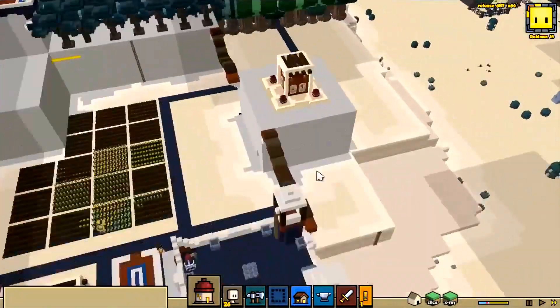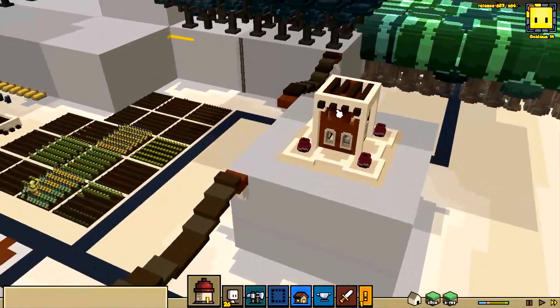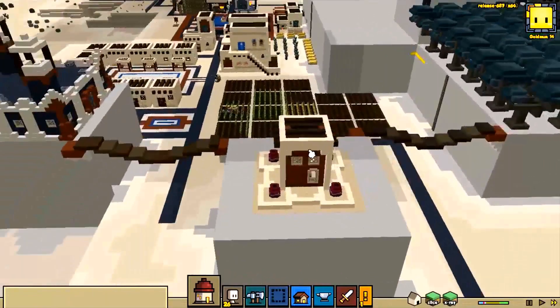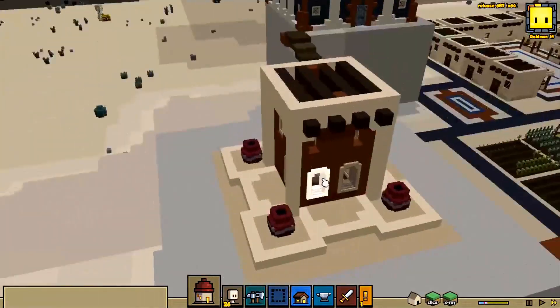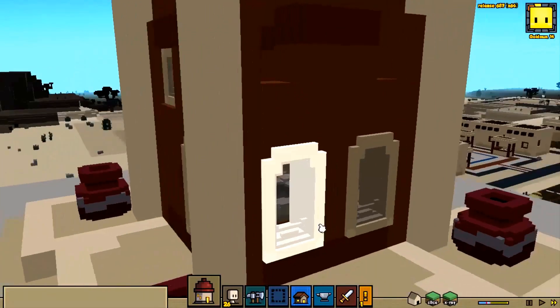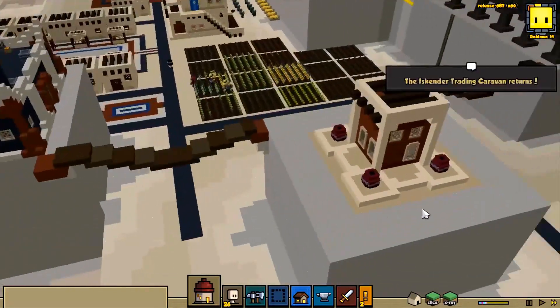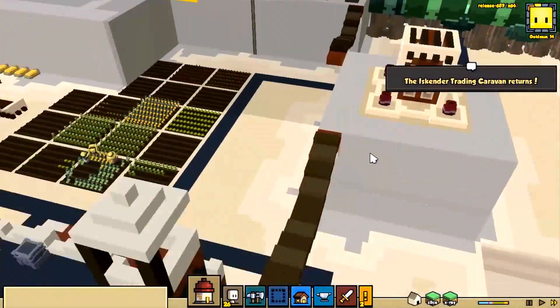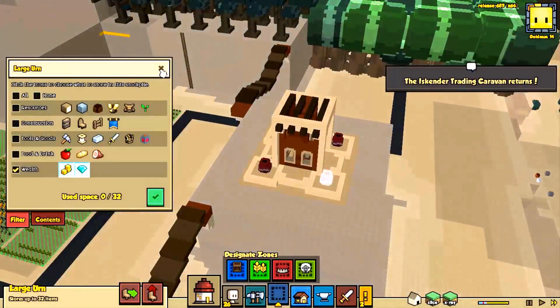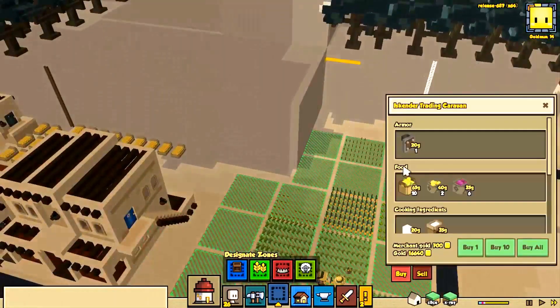We've also got a couple of other new buildings — there's a temple called something like Raya's Shadow, with a fire pit inside. When they light it up, it makes shadows throughout all the different places. There are also these pots being used to store wealth and wealthy objects.